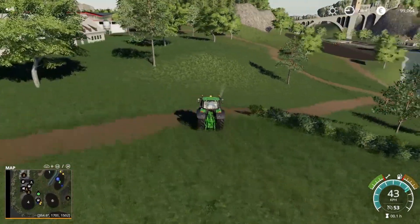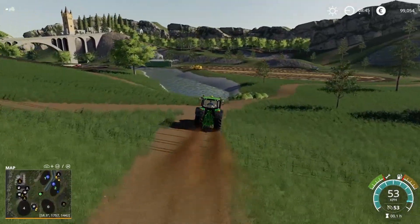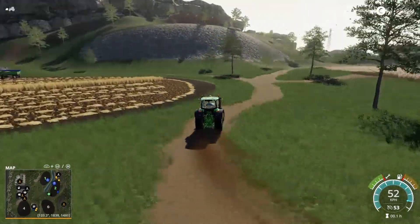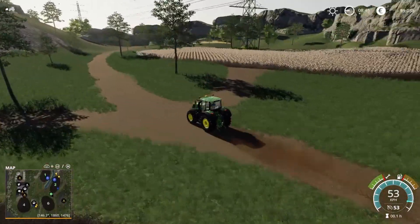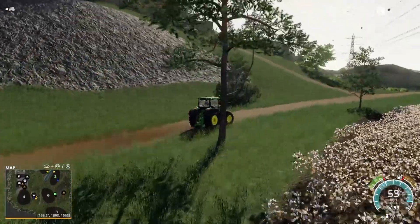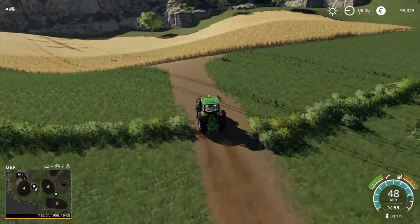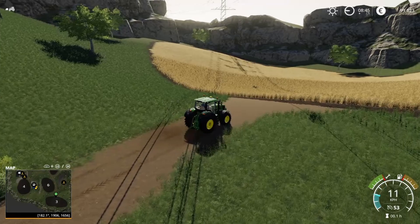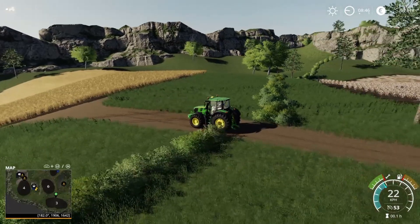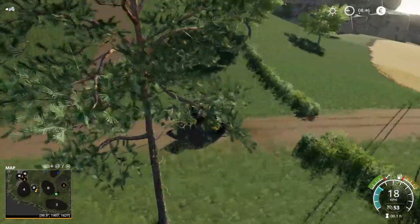I'm really liking the difference in the elevation — how much variation there is from way down here low to all the way up high. And all the fields are easy to get to; there's not a lot of obstacles around the outsides of them except for a few trees, maybe a little bit of rock. There's another field back here which is pretty nice. A lot of elevation changes — I'm really really liking that about this map. They do have these little borders that you see here with the bushes, but those you can get rid of pretty easy.